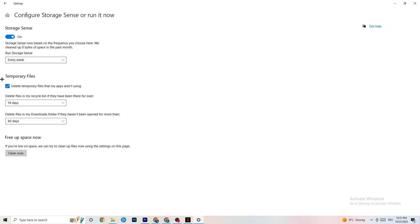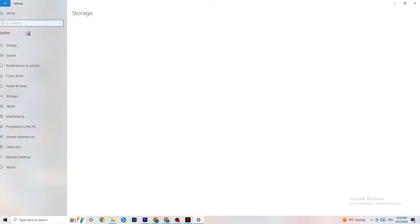Next, go to Storage and click Configure Storage Sense. Copy my settings — every week, 14 days, 60 days — then click Clean Now. This will help your PC reduce temporary files that aren't being used. It takes a while so be patient. Once done, go back.